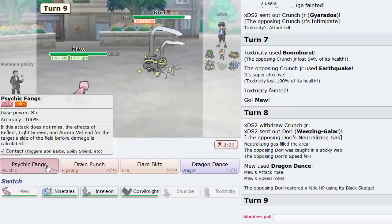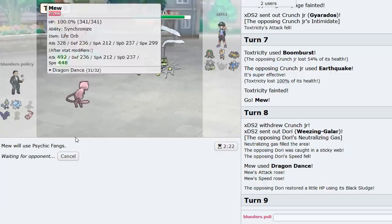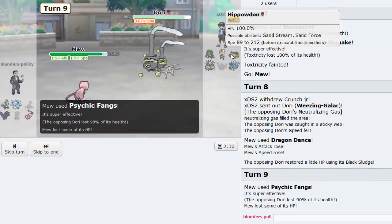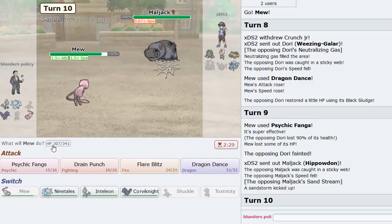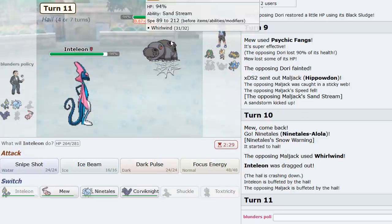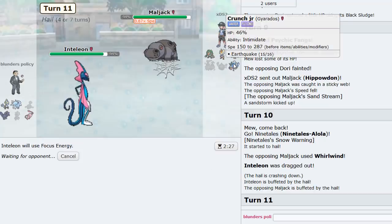Not sure what he'd have for this, but that thing is definitely bulkier than I would have imagined. He brings in Weezing — that will not survive; Psychic Fangs is going to do a ton of damage. That's gone — webs are there to stay! The Politoed comes in. We can go Ninetales first as he Whirlwinds me into Inteleon, which is absolutely beautiful.